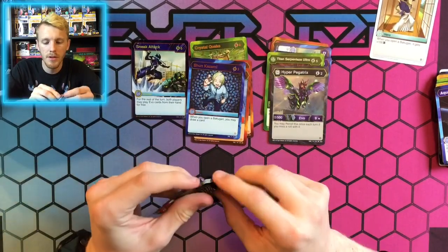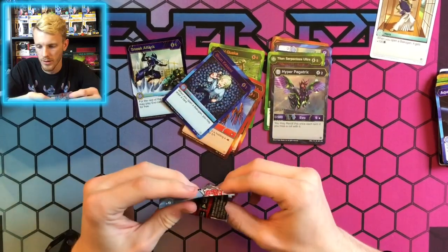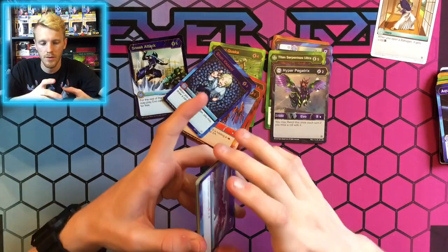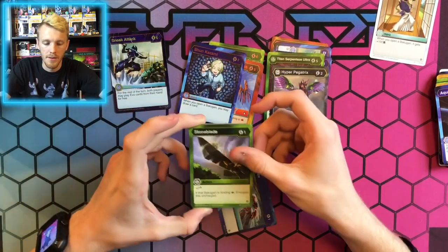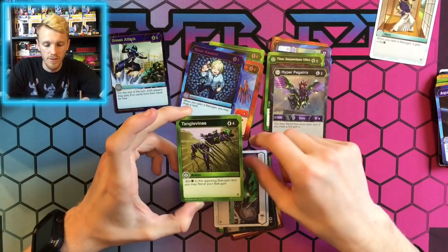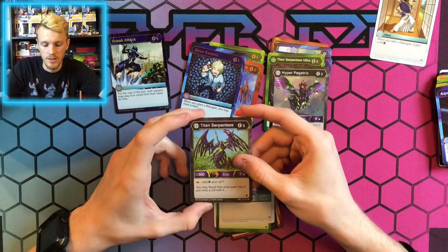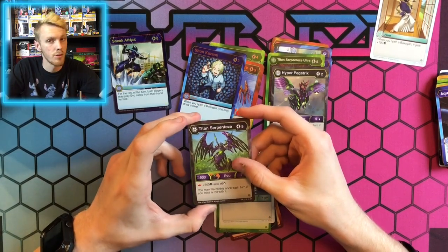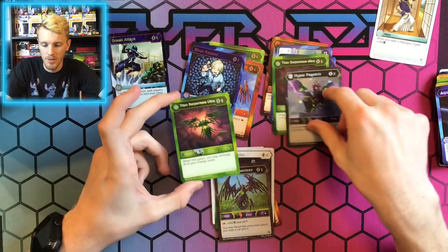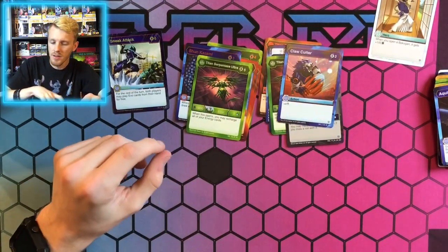Last pack — Maxator. Can you do something good? We already got Hyper Pegatrix Holo Hex and Sneak Attack and Shoshargon Ronin. We have Deep Freeze, Stone Blade, Hyper Mantanoid, Darkest Snare, Confuse, Tangle Vine. Dabbing Cabo is our first rare. Next rare is Titan Serpentis. Our next card — a sneak peek — it's going to be an Awesome Raider. It's a Ventus Awesome Raider: Titan Serpentis Ultra as our Awesome Raider. We just got them in the Holo Hex, and now we got them in regular form too. Our next card is Claw Cutter Holo Hex.